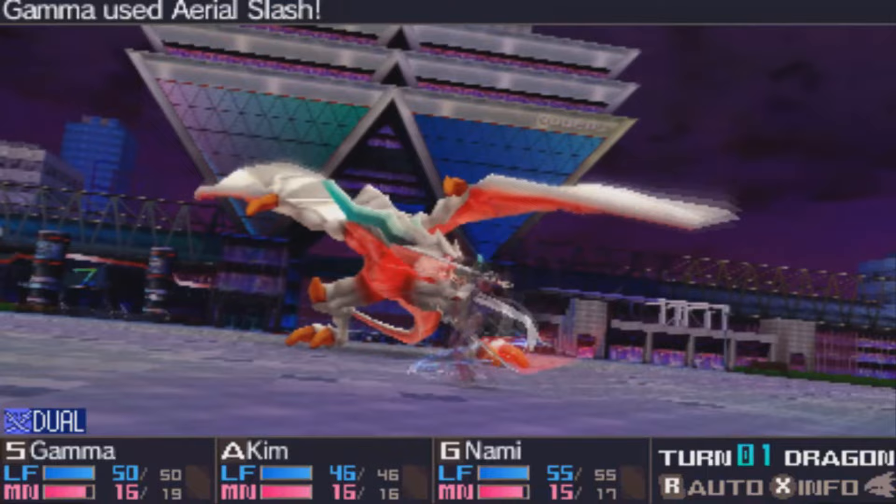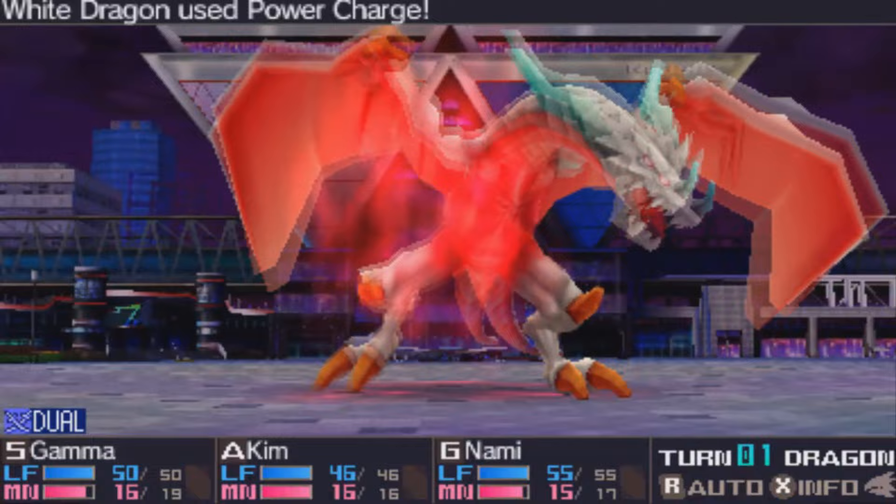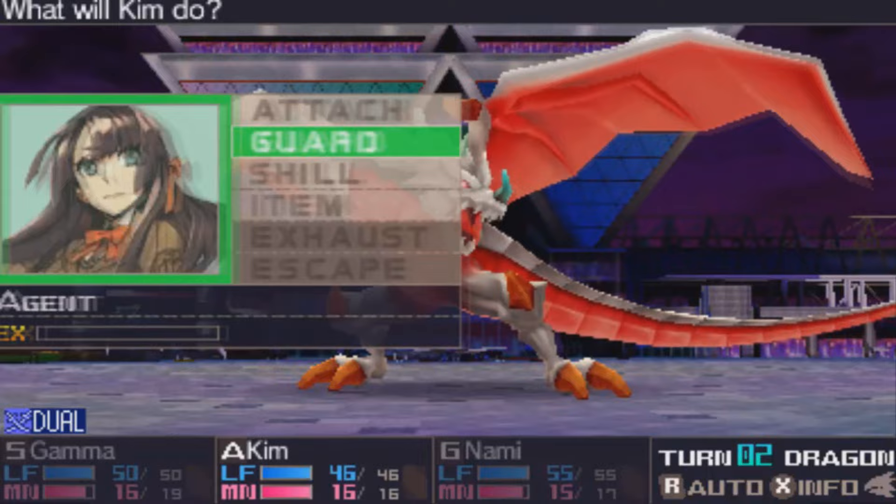7th Dragon's gameplay is that of your standard class-based JRPG. However, the difference here is you have complete control of how you want to build your party, and by the end of the game you can have up to 9 classes to choose from. Team synergy is key. While I can't tell you which class makes the best teams, it's best to experiment with what characters make the best team for you. It's with this freedom that the game truly shines, as you can do an insane amount of class combinations when you master each and every class.